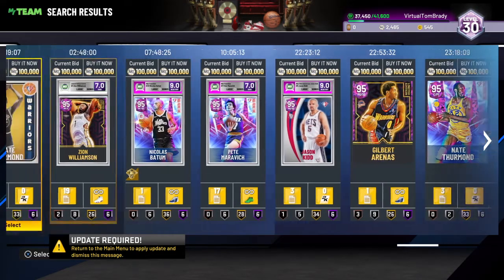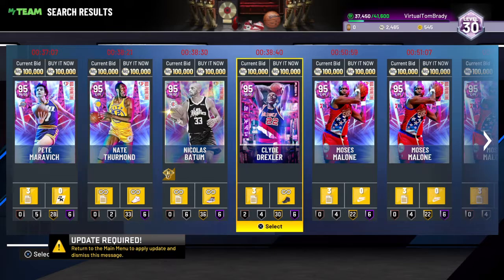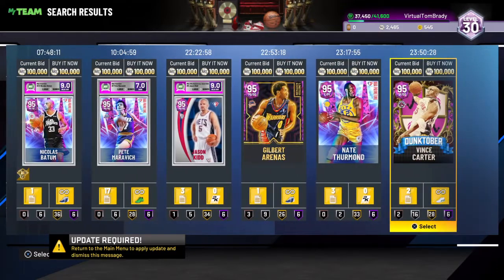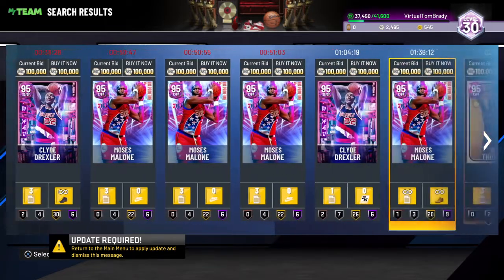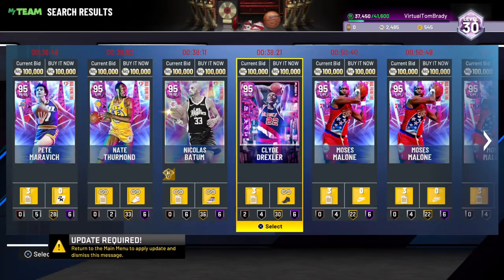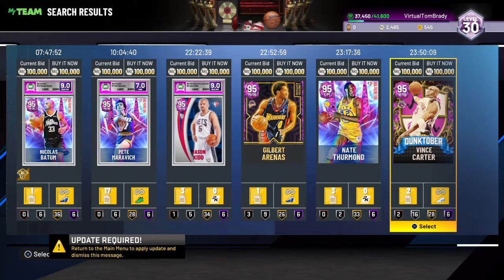If you already have a lot of money, you probably already have Batoum and Moses Malone. You can just take them out of the filter — if you buy Moses Malone and hit 'enabled', you can take him right out of the filter for like 40k. If you get lucky tomorrow and pull Giannis and want to snipe again or make even more MT, just buy those cards out and you'll be even more set on this filter.